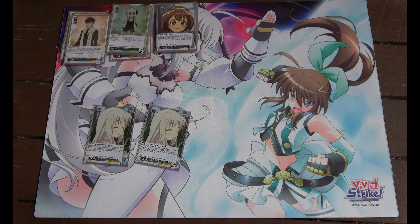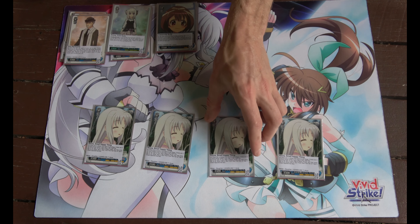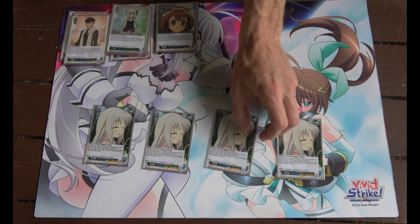Here we have four Rene, small happy thing. If your opponent has three or more climaxes in the waiting room you have to rest this, but it can run in front of other characters, so it's an oversized runner.